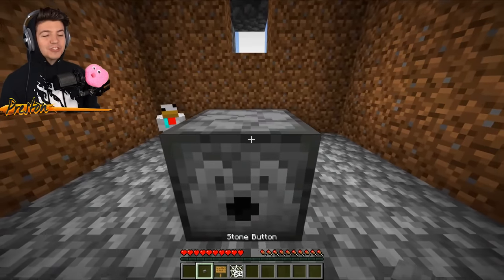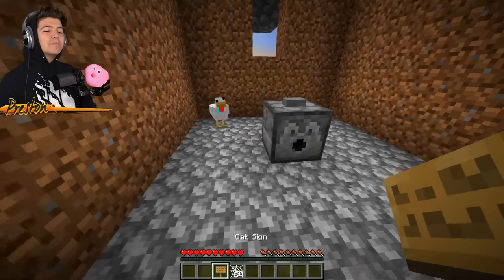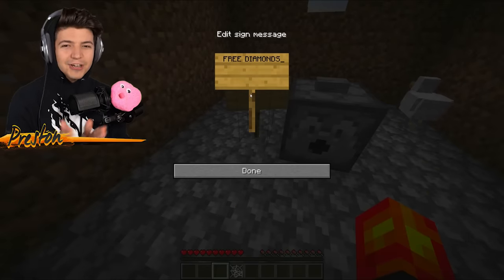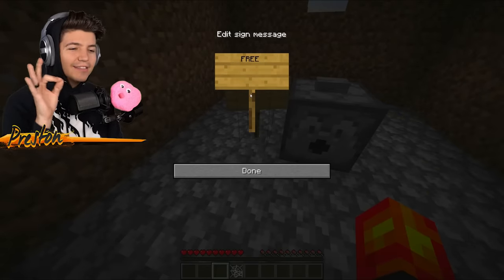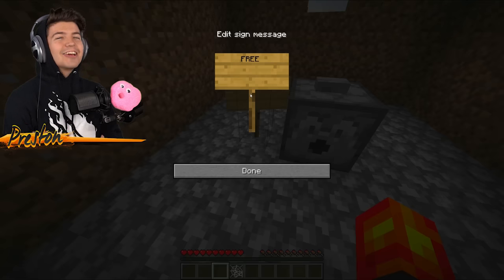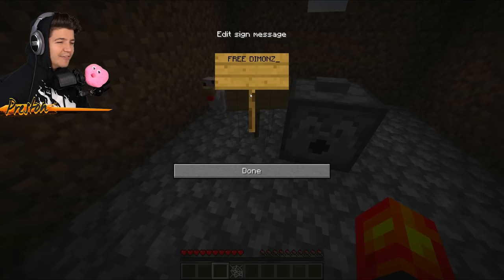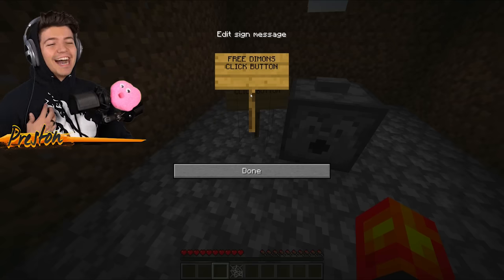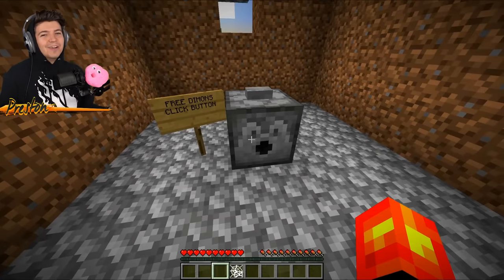We're going to put a stone button on the super dispenser to activate it, and then we are going to put a personalized sign that says 'free diamonds.' What noob does not like free diamonds? Actually, I'm not going to spell it like diamonds because I've seen noob1234's spelling and it is so bad. I think he calls diamonds 'demons' — something like 'click button.' I feel a little bit bad about this one, but at the same time he's a noob.